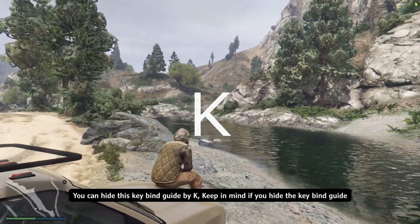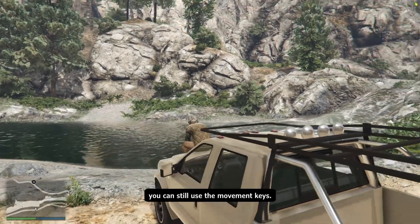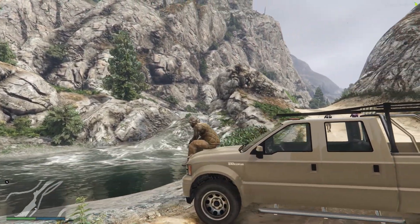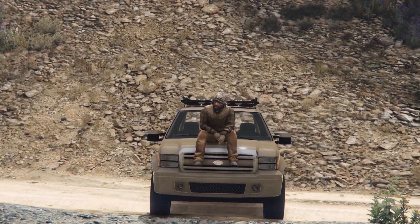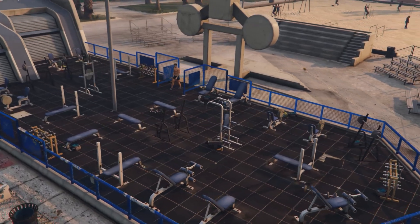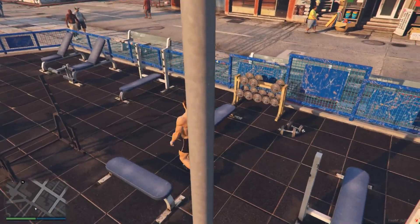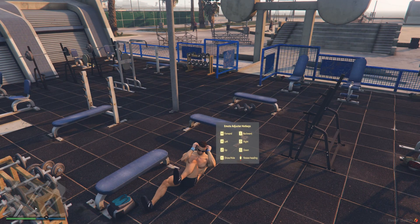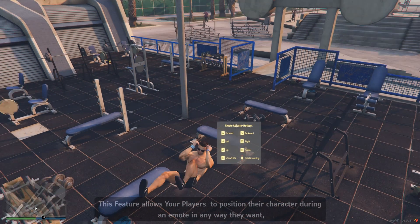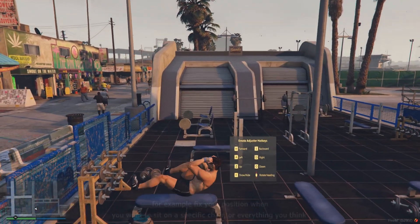You can hide this key bind guide by pressing K. Keep in mind, if you hide the key bind guide, you can still use the movement keys. This feature allows your players to position their character during an emote in any way they want.